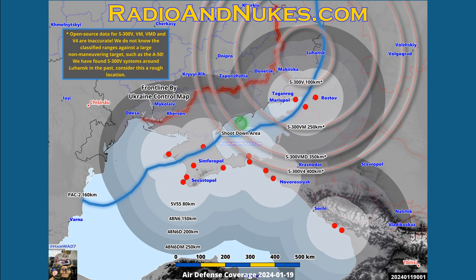These red lines are S-300V. Please know that these are mostly marketing fluff and that we don't know the actual ranges. We do know that planes have been shot down at 200 kilometers.